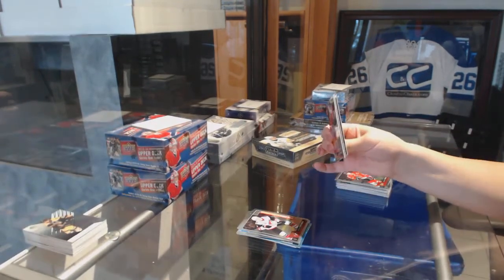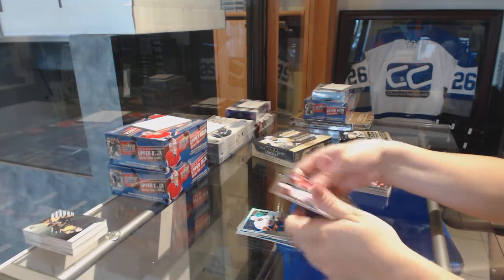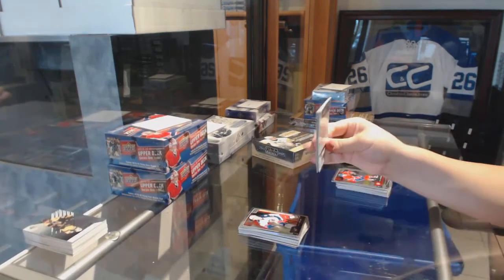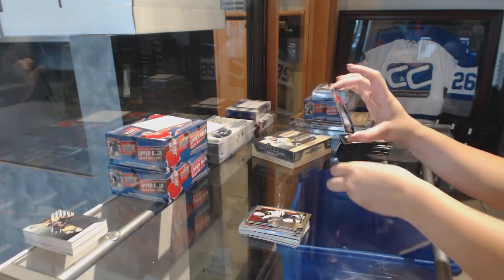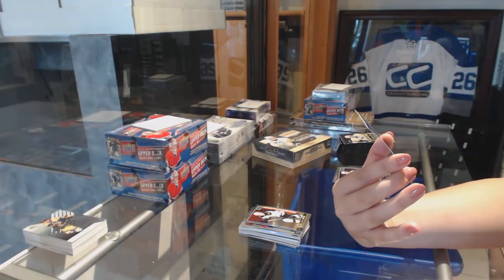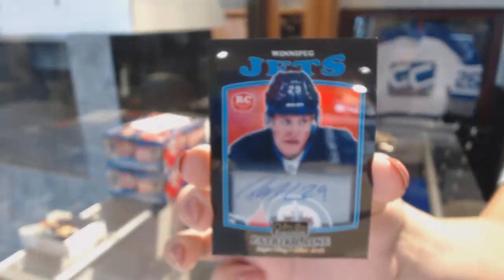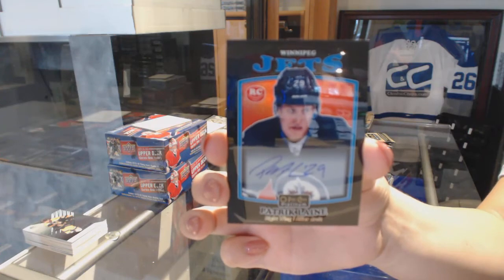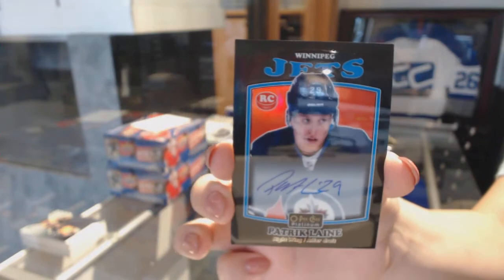We're all about the Jacob Chikrin rookie, Leifer. Rainbow Andrew Ladd and a Sonny Milano rookie card. That's actually really good. A Dancing Heinen rookie and a Black Rainbow rookie auto — Patrick Laine. Patrick Laine, Black Rainbow rookie auto. Leifer, we're doing really good for you.